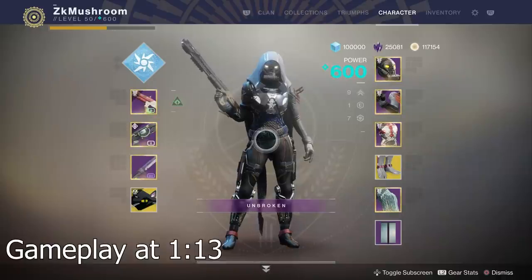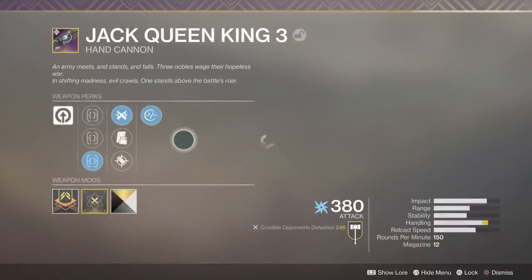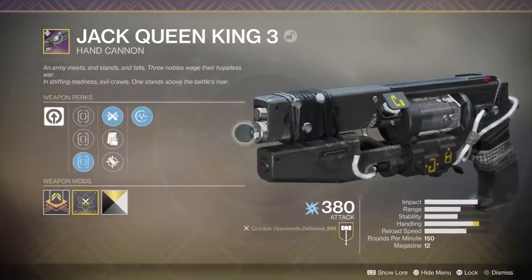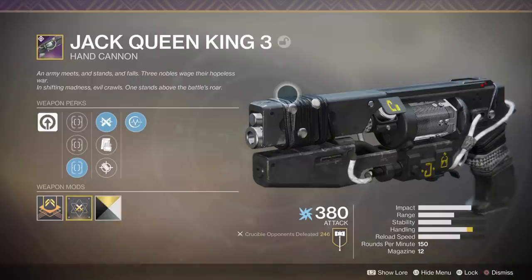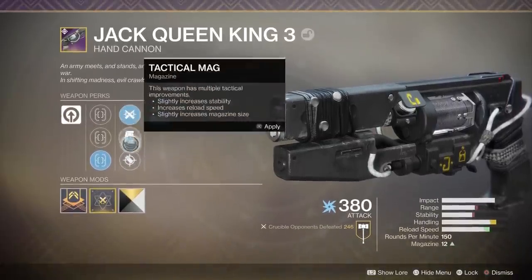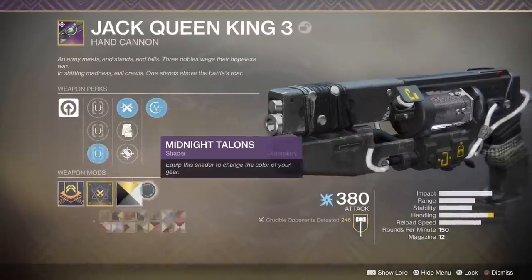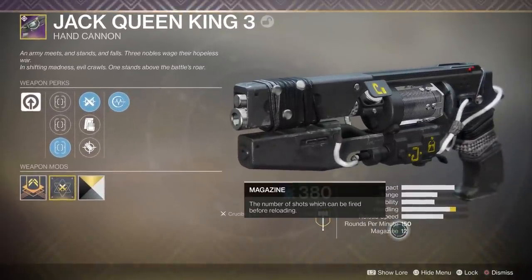What is up guys, in today's video we are reviewing the Jack Queen. I did the West of Sunfall, now we're doing the Forge — the Jack Queen hand cannon. It's a really good hand cannon. The shader on it is crispy, look at this beauty. The perks on this weapon: Pulse Monitor, Ricochet Rounds — people told me Ricochet Rounds have more range — and we got an Endling masterwork.